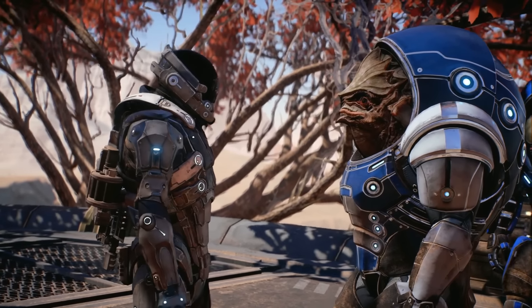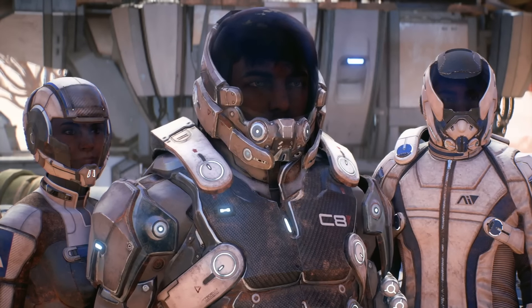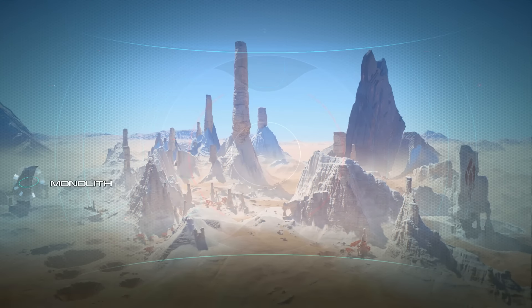They don't trust anyone from the Initiative, least of all a Pathfinder. How you deal with the Krogan and these challenges will ultimately determine your success on Elaaden — we need the Krogan, and the Krogan need us. Before you set out, you'll get an update from your AI pointing out key locations. The Revenant monolith suggests this was indeed supposed to be a golden world. We're going to start by heading to the Krogan colony, but the choice of where to go is ultimately yours.